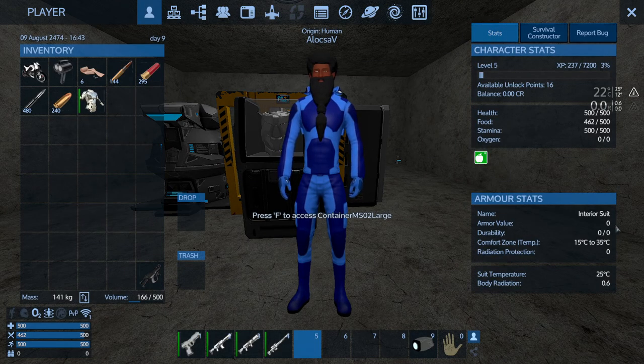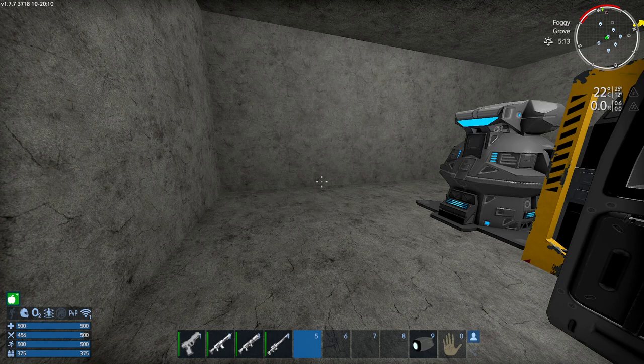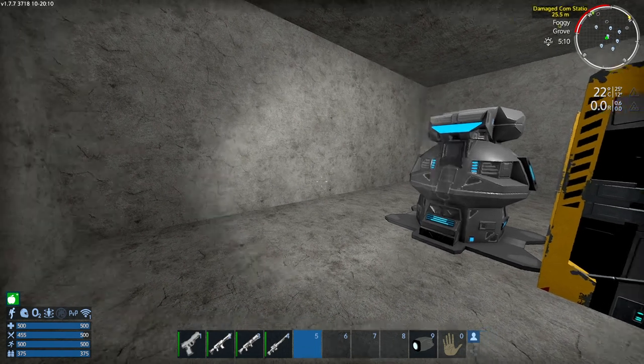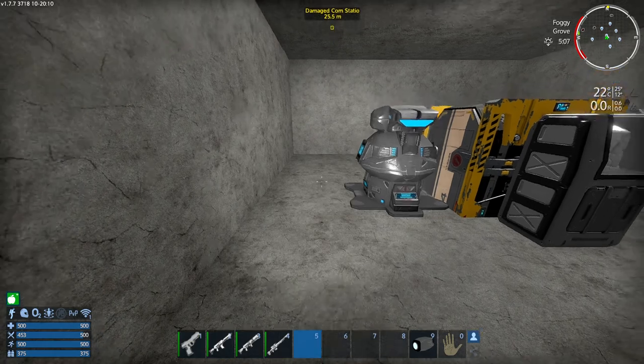Now let's see the stats without armor: armor value zero, comfort zone 15 to 35, zero radiation protection. If I access the armor locker it shows a slot where I can put the armor in. It has some storage and it allows me to put in two boost slots. And now the values: I have 100 armor value, comfort zone from 5 to 45, and some radiation protection. It also changes some of my stats — it increases my food consumption rate and my stamina consumption rate. But it also gives me a jetpack and a flashlight, which is a good advantage. You can turn the jetpack on and off with J — that's the default key, though I have it on mouse 4. You can change it in settings. It allows you a bigger jump, which is very useful. You just have to wait for it to recharge — you can see the meter filling up on my lower left.